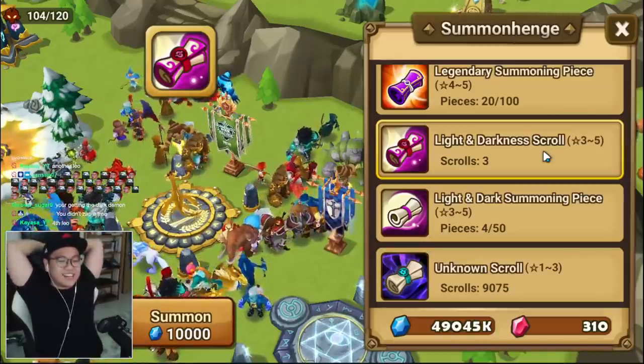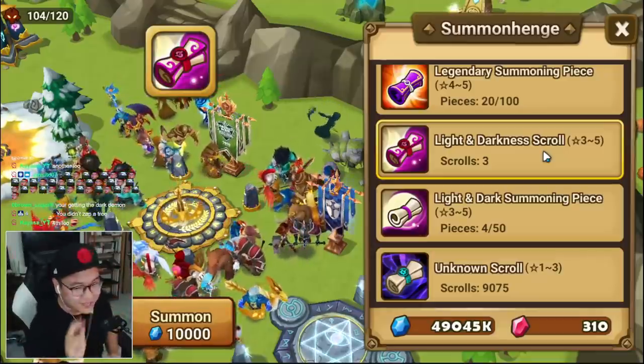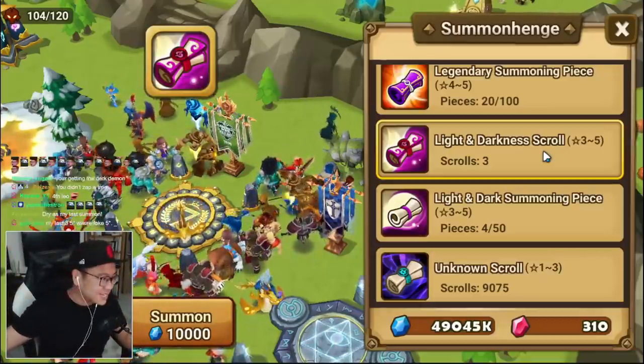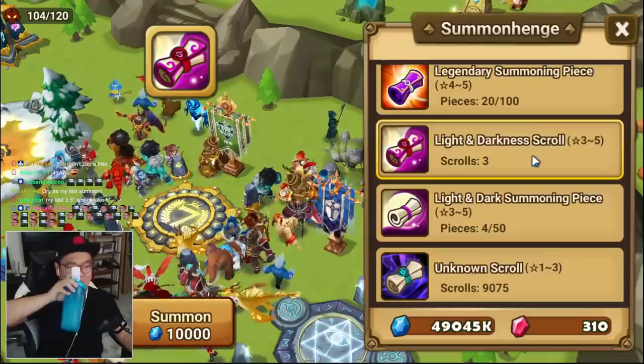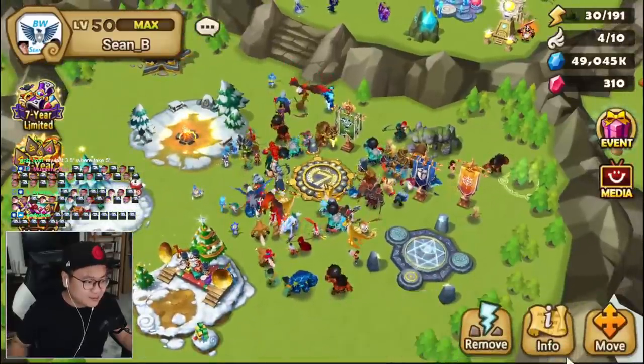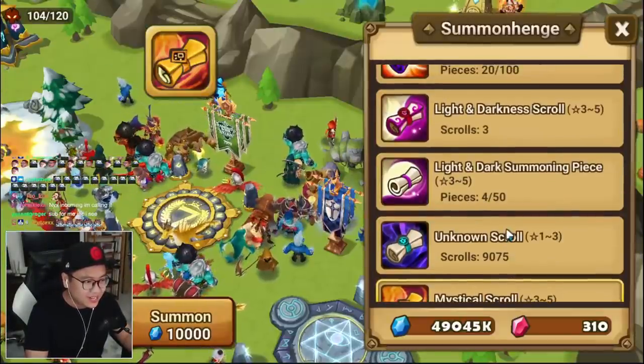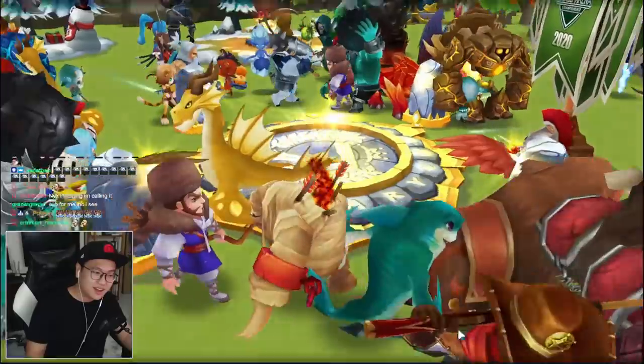Can we get lightning? You know what, if I get lightning from 3 scrolls, we do gift this stuff — 5 per lightning. We zap a tree. Easy clap. Ragdoll incoming, watch. Hey! Tree not good enough for you — we zap a rock. Boom, rock gone. Hey!